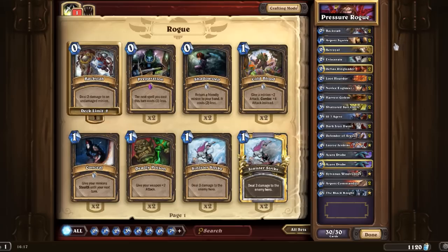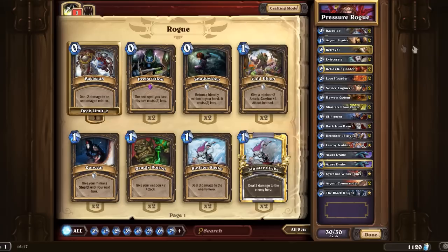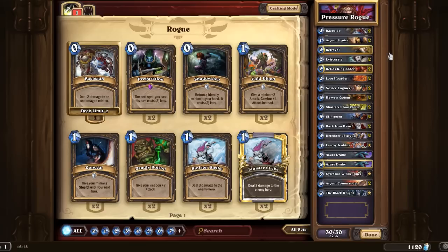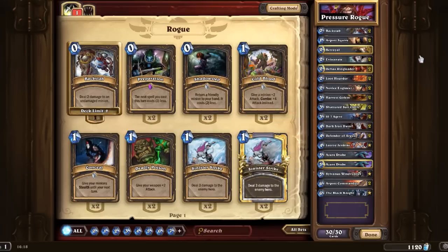Let's have a look at some of the minions. We have two Argent Squires, because the Argent Squire is arguably one of the best one-cost cards. I also like the Leper Gnome — I think Leper Gnome and Argent Squire are kind of on par as the best one-cost minions, for me anyway. We've also got Betrayal, though we've only got one of them, so it doesn't always come up. But when I have had it, it has been really useful.